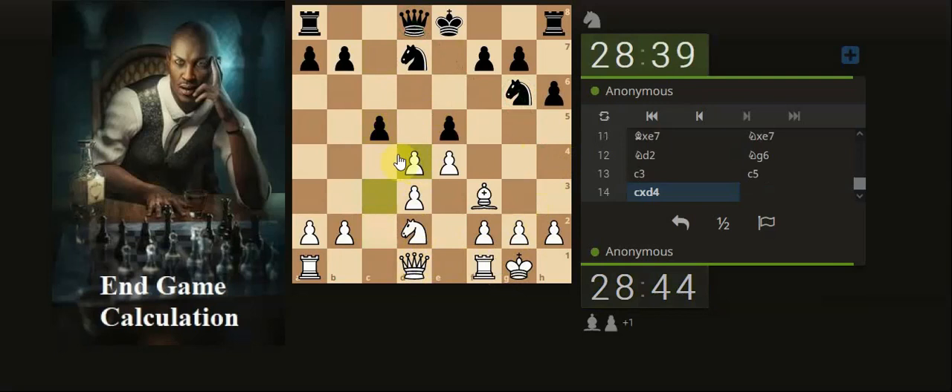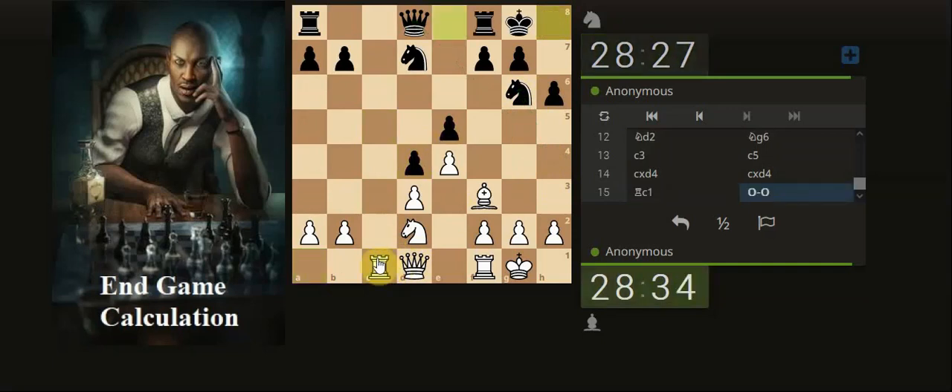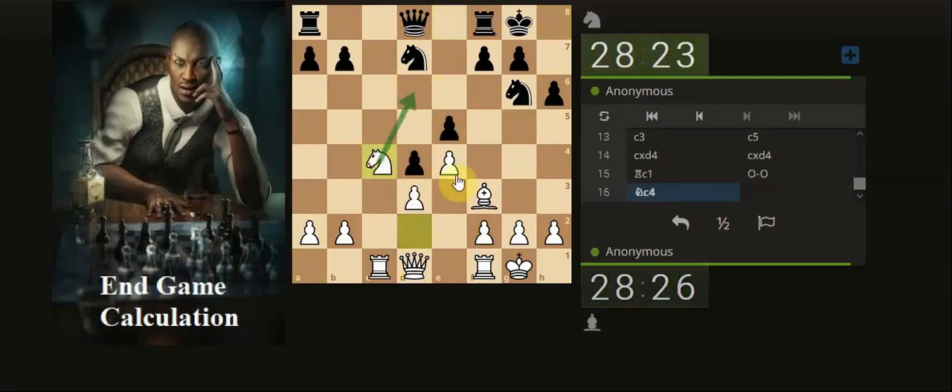I'm simply going to take just to see if we can open up this file — it's kind of giving them something to think about. In my head the worst case scenario would be that they do this attack, so that's what they should do if they were going to build. So I'm going to bring the rook here. He's castled, so rooks don't have any place in the centre but the knight's there at the minute. We could develop our knight, looking for this sort of activity.